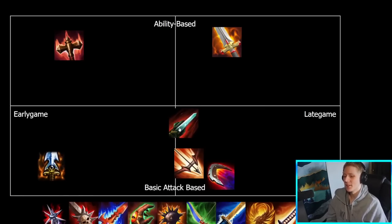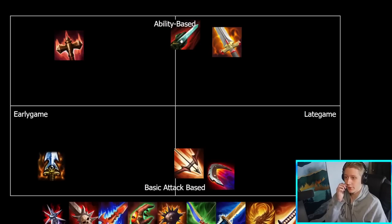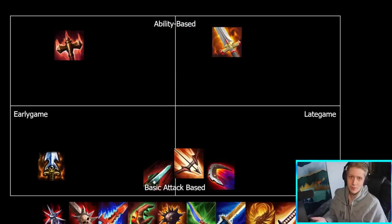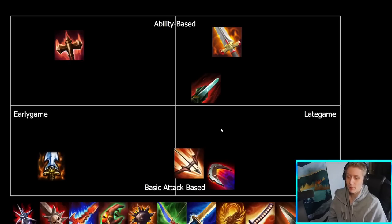Bloodforge is a really interesting one because you can kind of make arguments for it to be everywhere on this chart. It has been popular as an early game rush in the past — there have been metas where ADCs, when Devos was weak, would just rush Bloodforge first item. You could make an argument for it being early game, or obviously late game since it's a late game luxury item, quite expensive, comes with a lot of power, and that passive you're going to want consistent kills in teamfights. It can also be thought of as ability-based — pretty popular on junglers sometimes for extra shields in teamfights — but you could also argue it's basic attack-based because it has a lot of lifesteal. I think I will skew it slightly more towards late game and slightly more towards ability-based purely because of the amount of power it has. But we won't put it fully late game because in past metas it has been an early game rush.